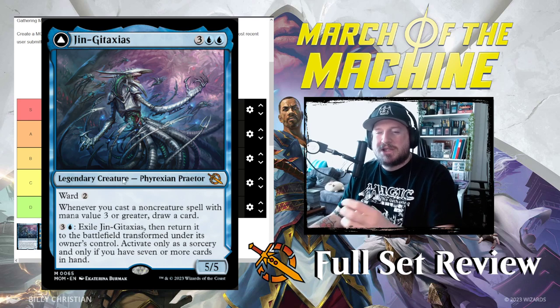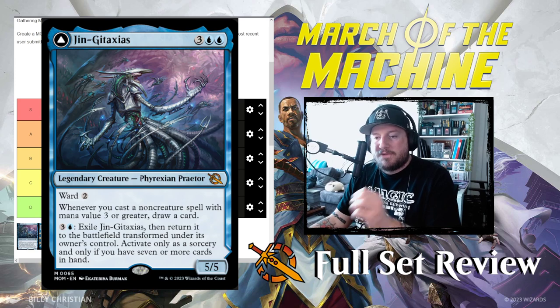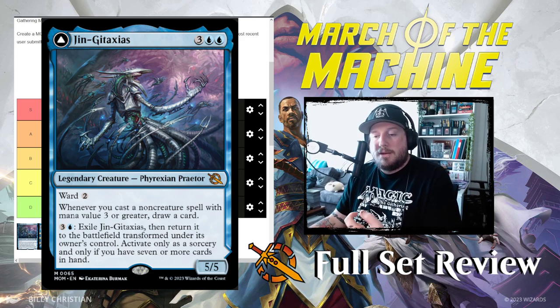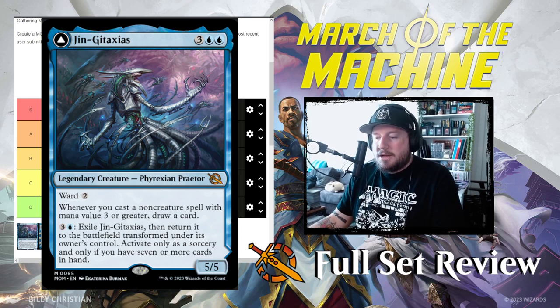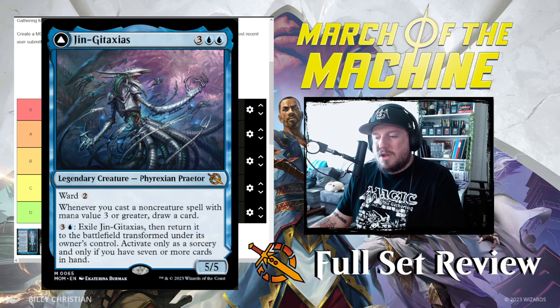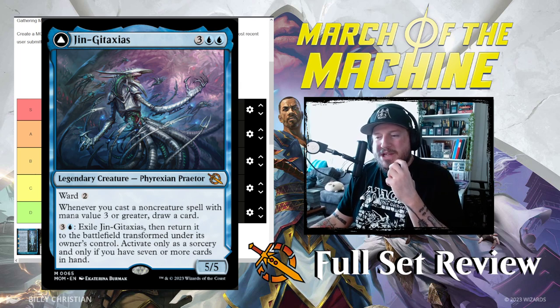It might be difficult to transform, but I think the front face of this is better than the front face of Elesh Norn. A 5/5 with ward two is pretty good; a 5/5 with ward two that also turns your expensive non-creature spells into cantrips is even better. I would say it's a B — definitely better than Elesh Norn, but not the same power as Elesh Norn's saga.